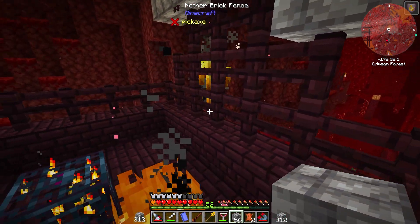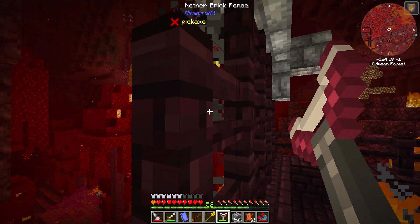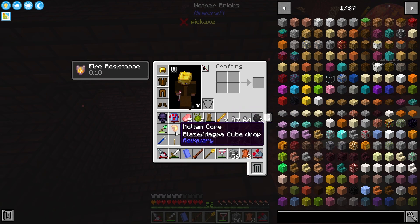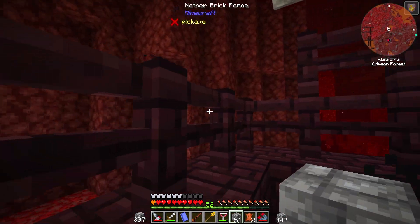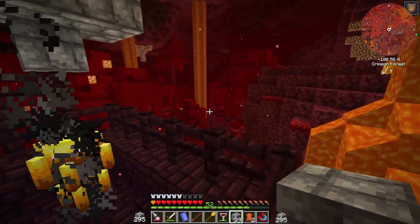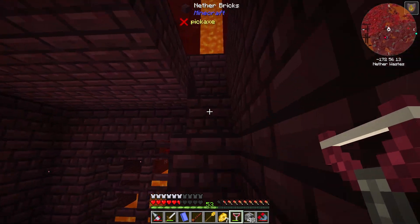A couple of shots here and there — there we go, out of the way. What I want to do is definitely enclose this. You can see they can spawn on the outside — it could be a little bit of a problem. Let me go ahead and get this enclosed up because I need to farm a few things. I need to farm the molten cores from these guys — I'm not so much worried about the blaze itself.